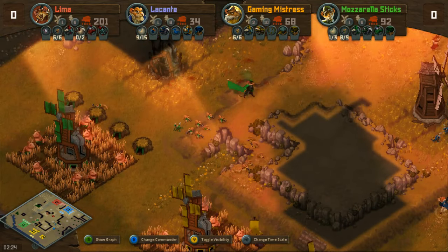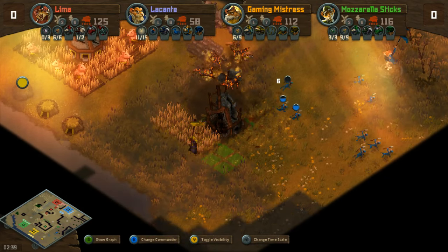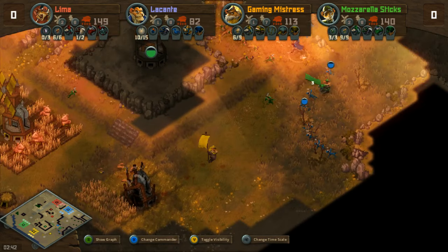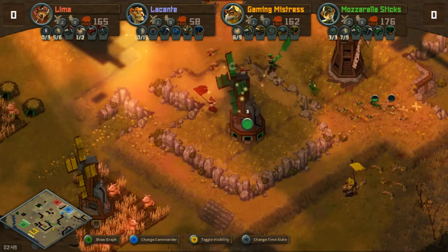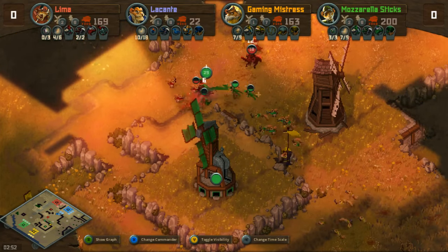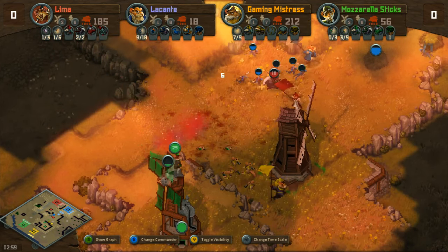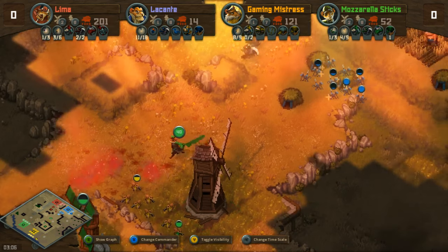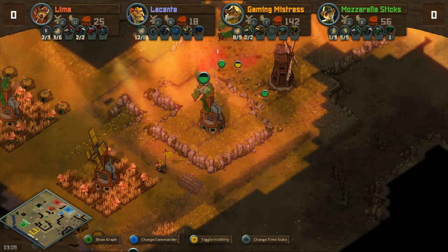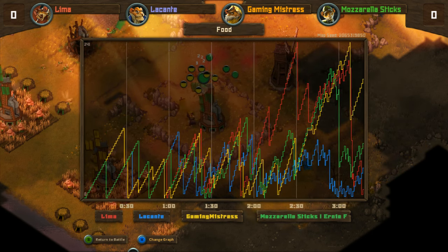The expansion gets destroyed very quickly with the combined forces of Lima and LeConte — some food gone from Mozzarella. Now they swing around and spot the yellow expansion as well, streaming in with LeConte's lizards. Gaming Mistress sees this coming but has to defend her mill and is already out of a lot of food from LeConte's attack — that's 180 food lost in one go. Mozzarella tries to catch the army from behind but they run away in time; the lizards are very fast. The skunk gas from Lima allows him to escape but he loses a good chunk of his squirrels. All in all, a lot of damage done to the green and yellow side.